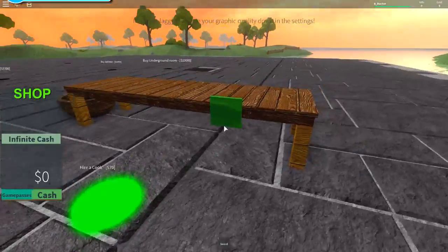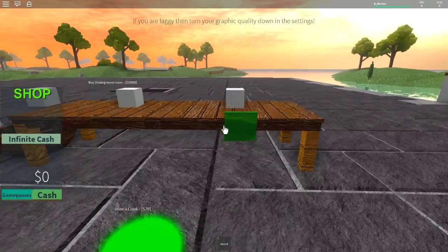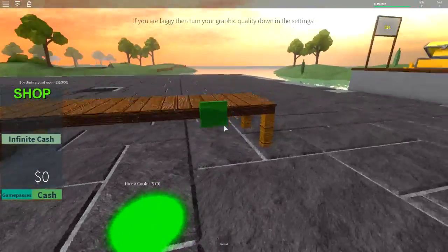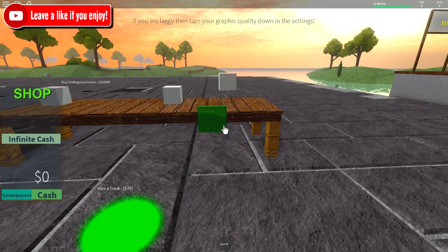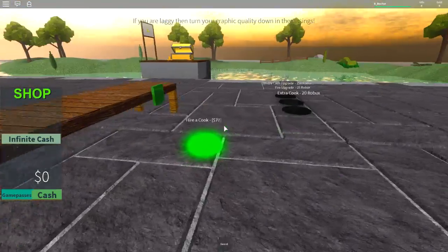I need $70 to be able to hire my own cook. All my food is just dropping straight out and not going into the basket, but that's okay — we are a clumsy cook. We need to start at the very bottom before we can actually start building our castle and hiring chefs and stuff like that.